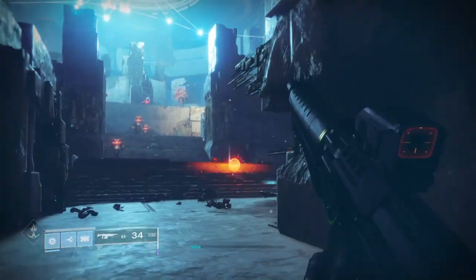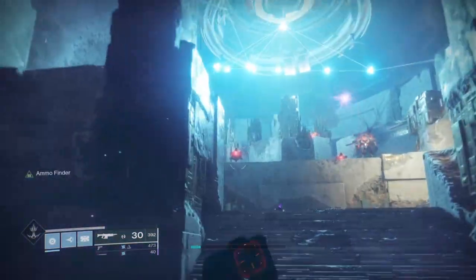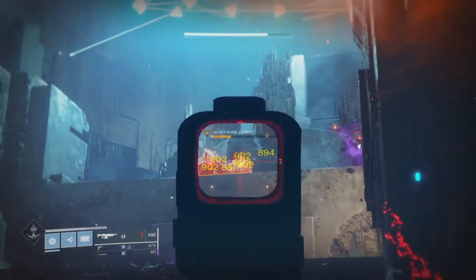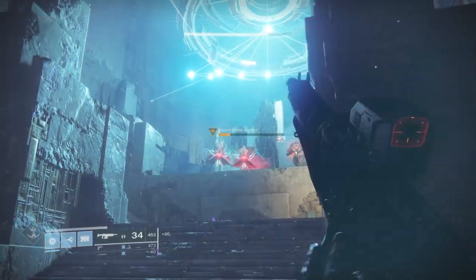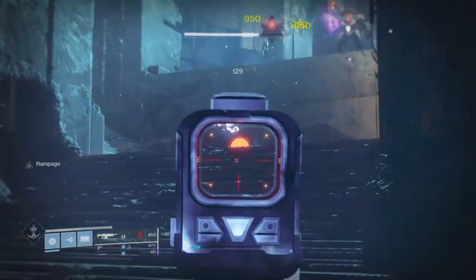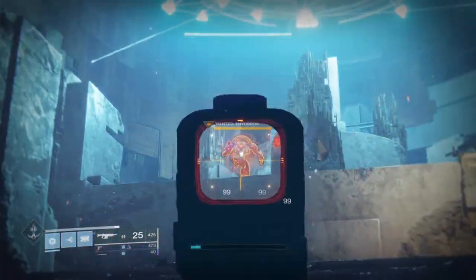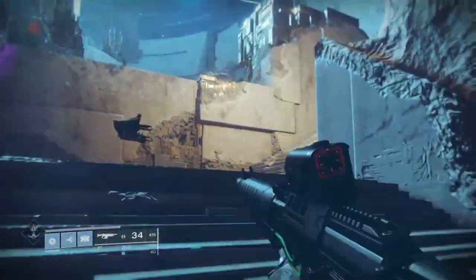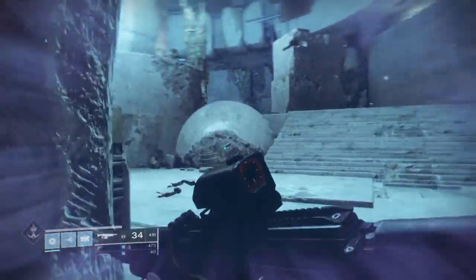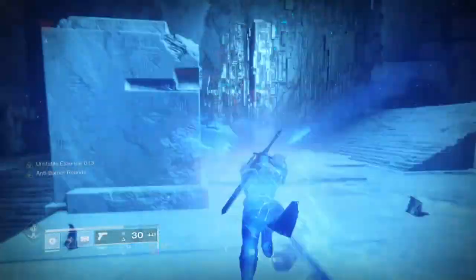I'm going to show you a very simple but effective build that you can use for whatever content and for whatever class you want. It will allow you to suppress your targets, apply burn dot damage to your targets, and also wipe out a wide group of targets from a singular explosion. No clickbait — this build will technically allow you to create a miniature nuke in the Destiny world, and I believe these mods will become super effective in the new Grandmaster Nightfall missions soon to be released. With that, let's push forward into the Nuketastic build.